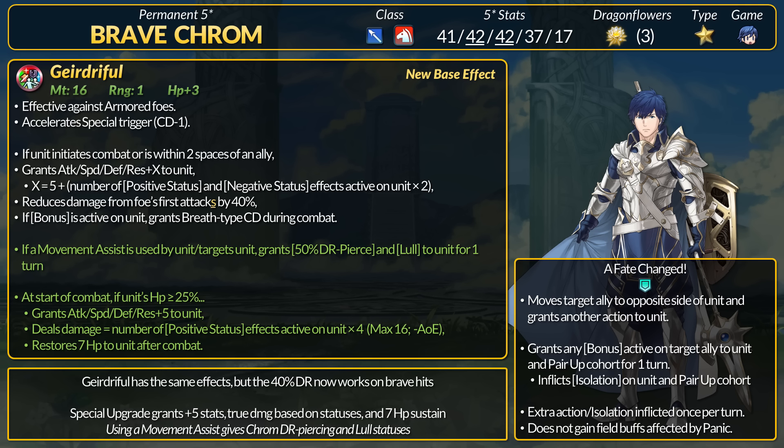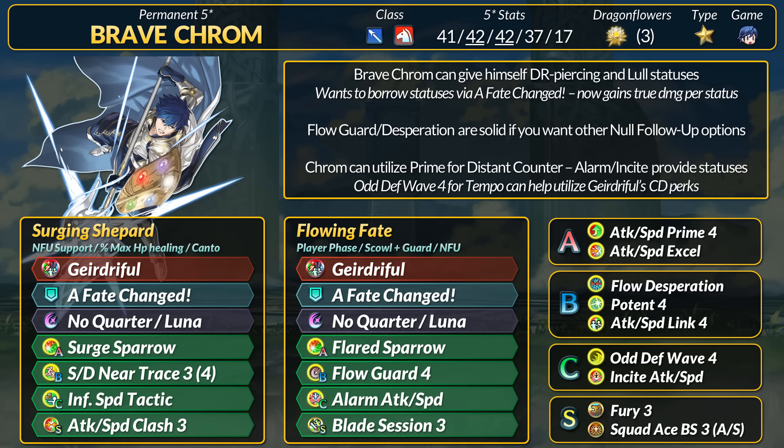For the most part, Chrom wants to continue borrowing statuses from his friends. Status stacking gives him more stats, but you do need to be careful of a couple anti-status units. Brave Chrom is mainly an initiator because he wants to use Fate's Changed to borrow statuses and then use the extra action to go fight. His base kit has Surge Sparrow to use with Geirdriful's cooldown, and that provides a lot of healing.